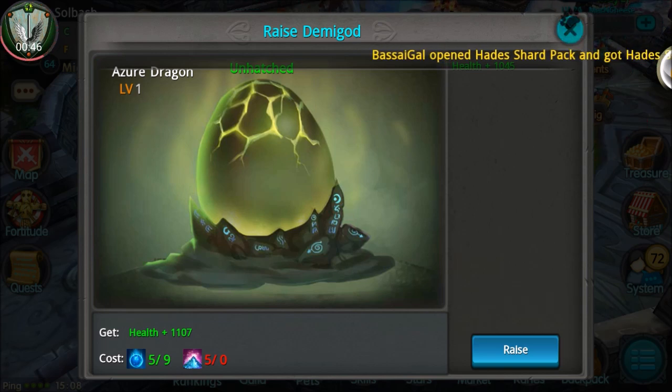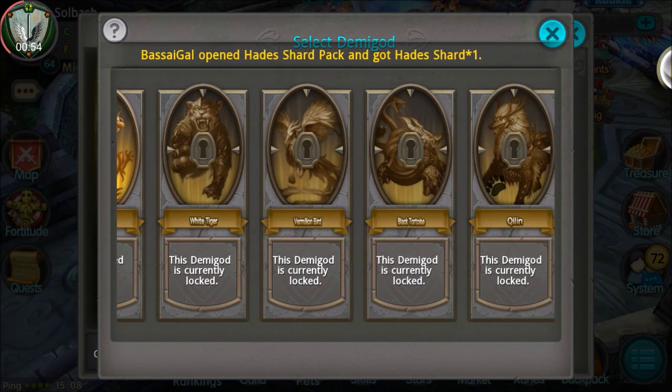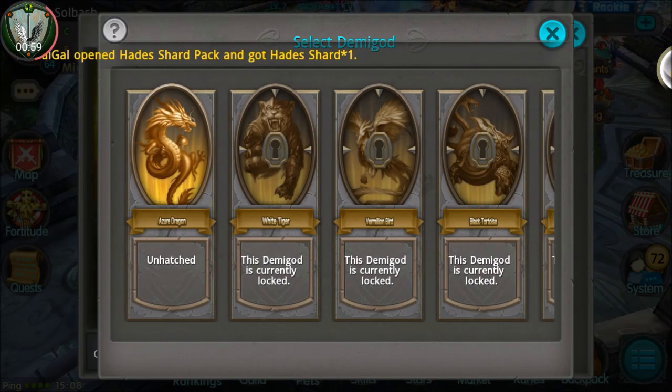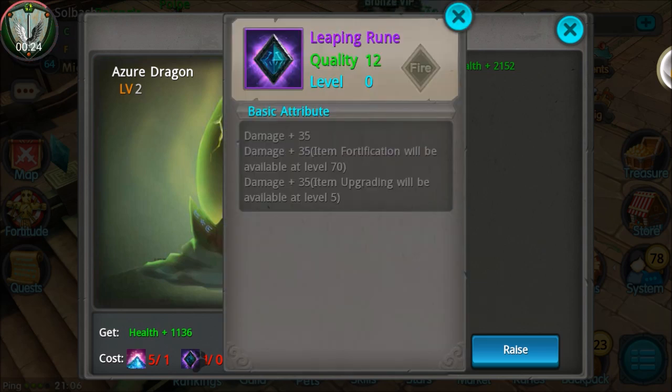You can also get stardust from the 25 versus 25 mode that just came out. We don't want to leave you hanging with just one update on the demigod, so I went ahead and got more supplies. This next upgrade takes five blues and five more stardust, and we get 1107 more health. That is exactly what demigod does — you're basically raising dragons to upgrade.